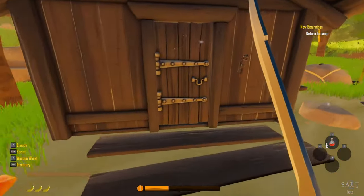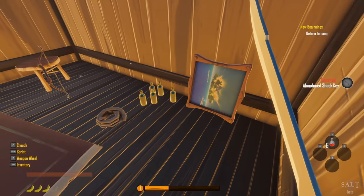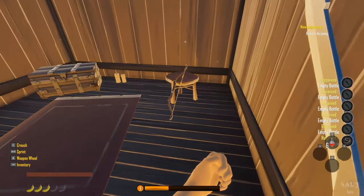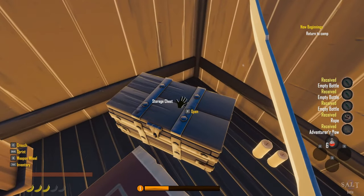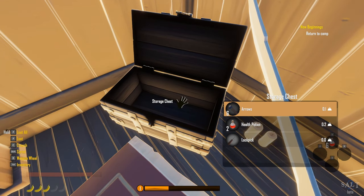After finding the key on a tombstone nearby, we unlock the storage shed. Inside we find bottles, rope, and a bow. The game explains sneaking — press C to crouch, sneak attacks deal extra damage to unaware enemies, and you can land sneak attacks at range using the bow while crouched. A big chest gives six arrows, two health potions, and a lockpick.